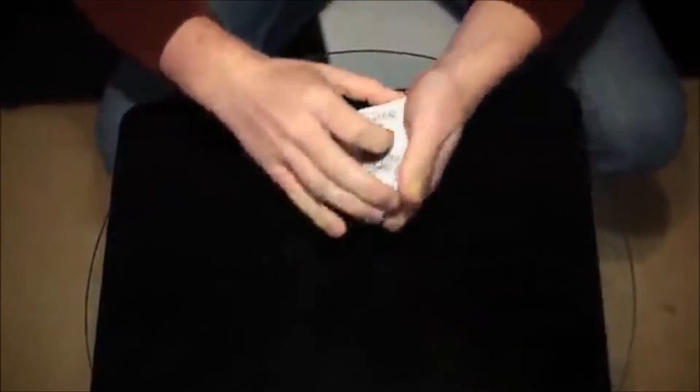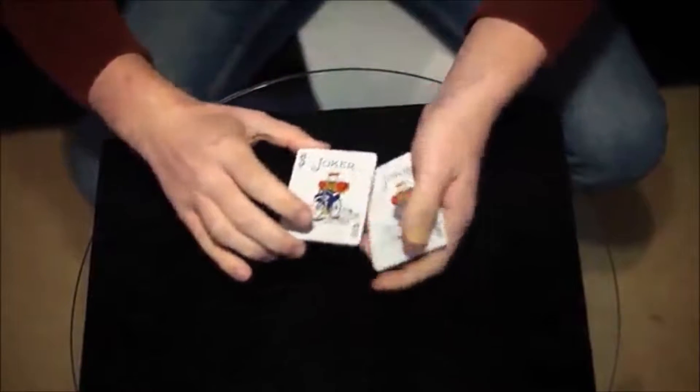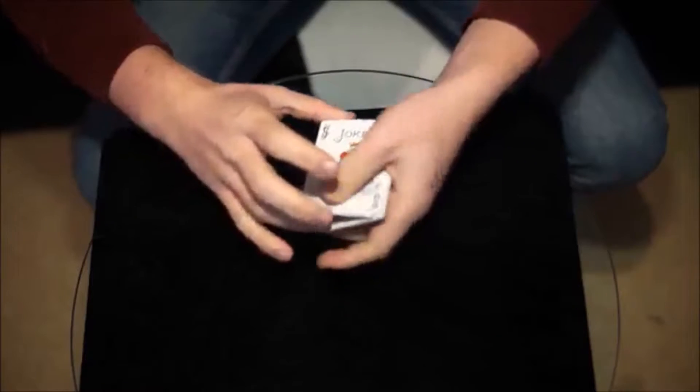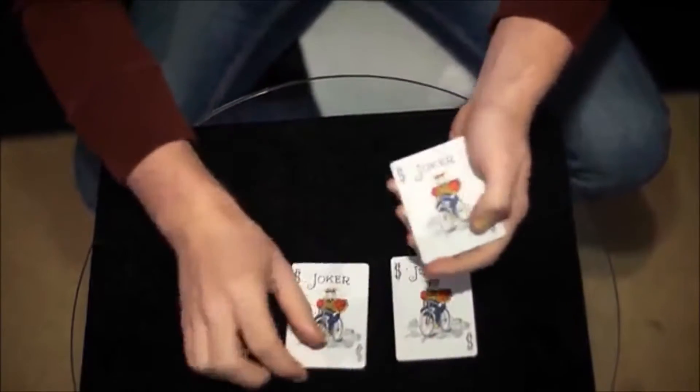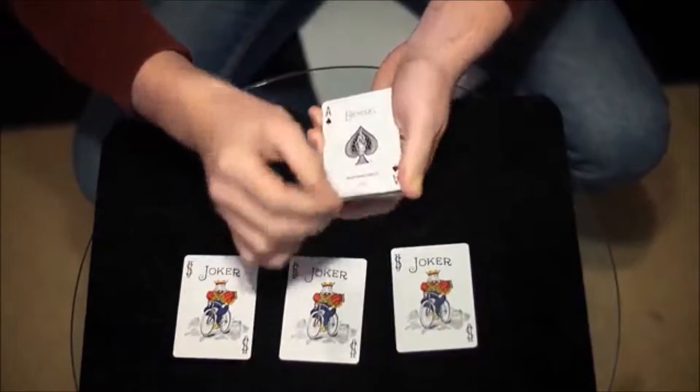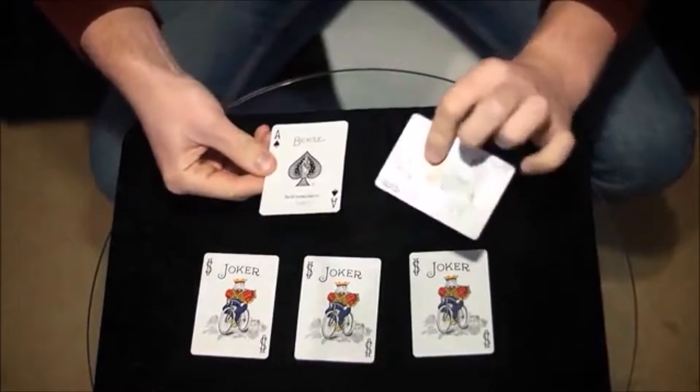Let me show you John Bannon's awesome new trick called Sizzle. It's a trick that uses a handful of jokers and also the ace of spades, which we'll come back to in a moment. So here's the idea. We're going to use these jokers and swap them one at a time for the ones on the table, and something really weird is going to happen.